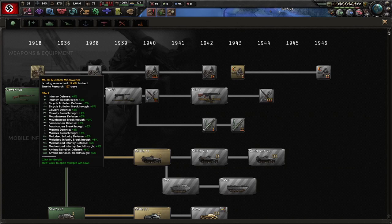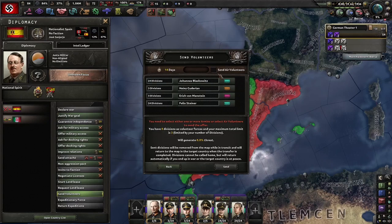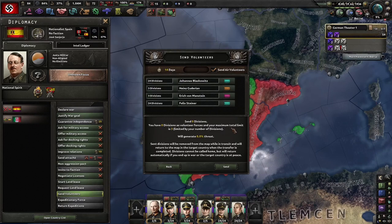Once we get the interwar artillery researched, we're going to hop over and get mortars researched. Now that the Spanish Civil War has begun, one other way to milk some experience — regardless of what strategy you're using for Germany — is to always go in here and try to send some air volunteers.